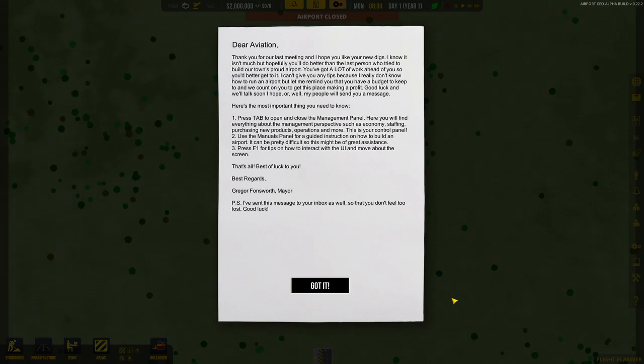The game has just loaded up and I'm now greeted with this letter. I'll read it to you. 'Dear Aviation, thank you for our last meeting and I hope that you like your new digs. I know it isn't much, but hopefully you'll do better than the last person who tried to build our town's proud airport. You've got a lot of work ahead of you, so you'd better get to it. I can't give you any tips because I really don't know how to run an airport — neither do I. But let me remind you that you have a budget to keep to, and we count on you to get this place making profit. Good luck, and we'll talk soon — my people will send you a message.' Here are the important things you need to know, then basic instructions of the game. Got it.